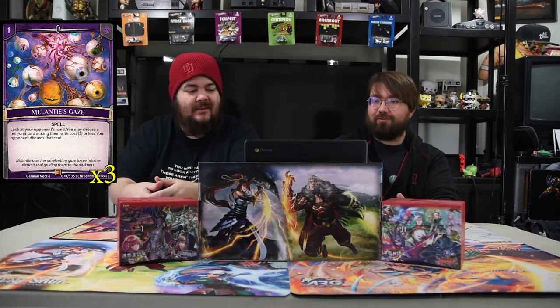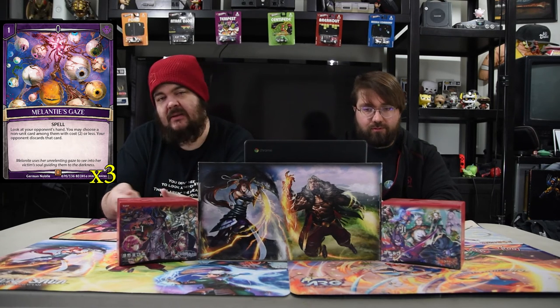Melanin's Case is a one-drop: look at your opponent's hand, you may choose a non-unit card with two or less cost from among them, and your opponent discards that card. It's really good — I always get caught with it at the end of the game. In this deck it's great for cards where you need to know a name or cost, like for Knight Rider Aerin or Demon of the Evil Eye.